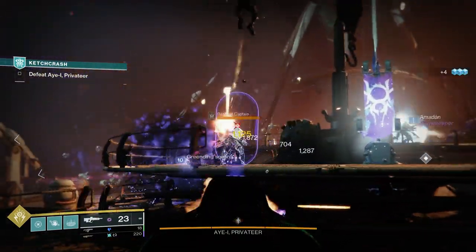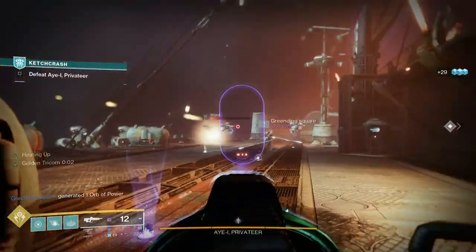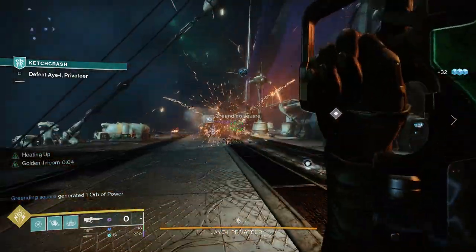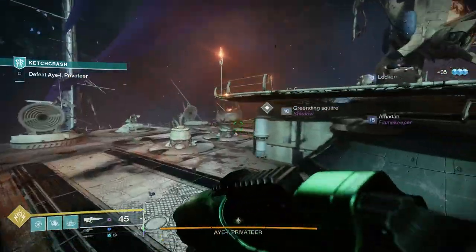Gambit weapons also had their origin trait reworked this season, and it provides more sprint speed following rapid defeats of opponents. It's called Gun and Run, and the perk reads: rapidly defeating targets with the weapon grants better sprint speed. Guardians, powerful combatants, and high value targets grant this bonus quicker.